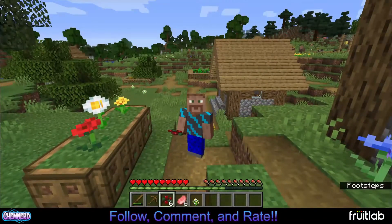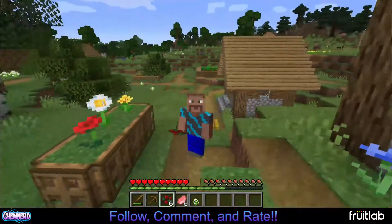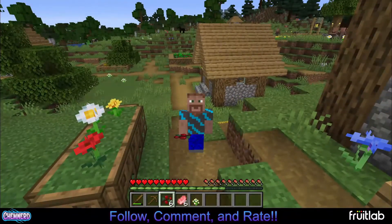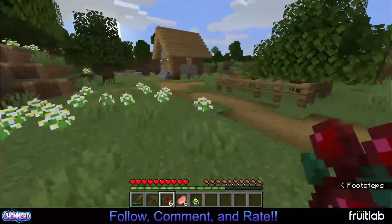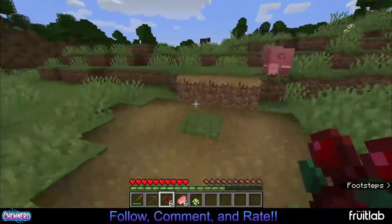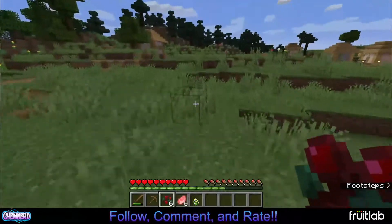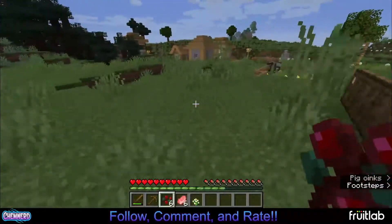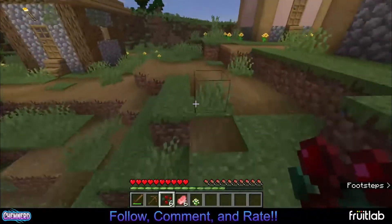Hello everybody, today's episode - Amateur Hour episode 2. We are going to explore, get some better tools, maybe leave the village a little bit, and try to build our own little place. Let's go run around a little bit. Most villages have a ravine or cave somewhere right around them, so we should look for that. In Amateur Hour, I don't really know what I'm doing - I have some ideas but I don't really have any designing skills.